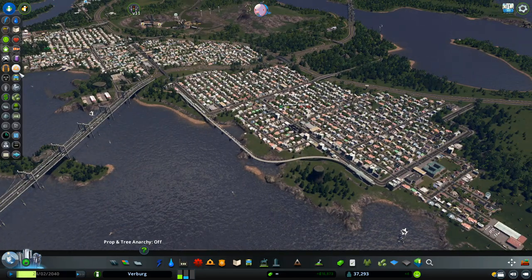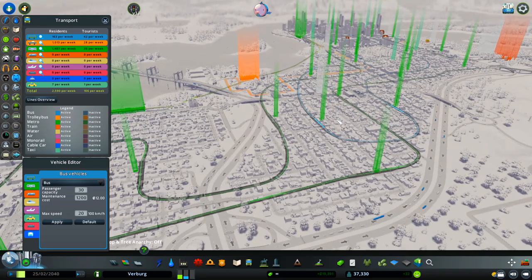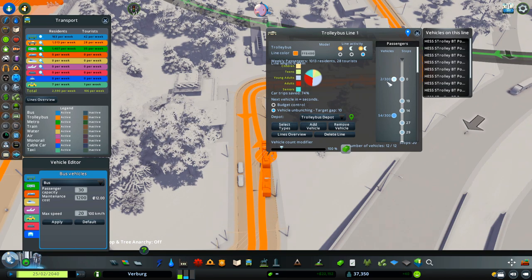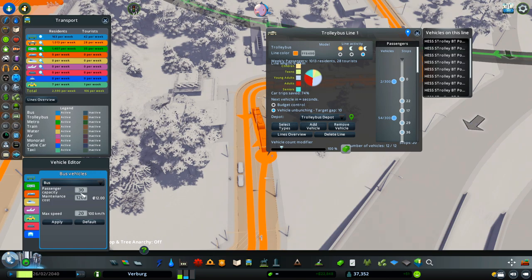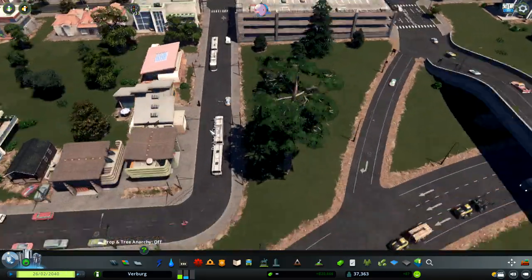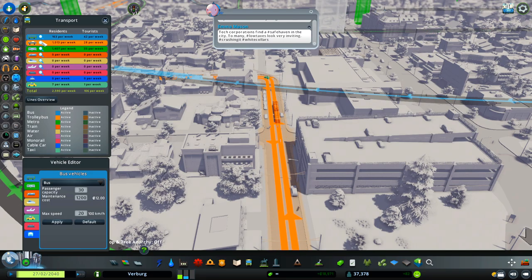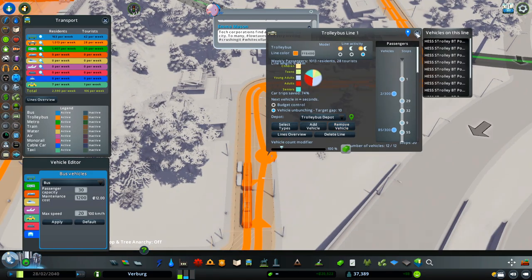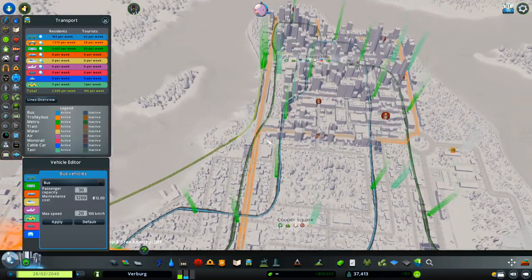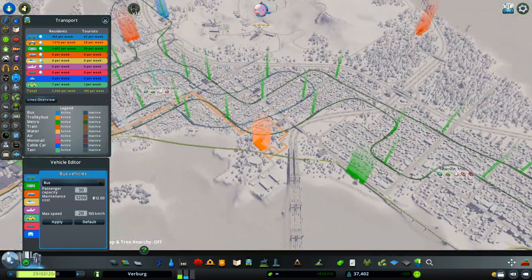Now let's get into the transport system, because I think I've created something very detailed with a lot of stations — not only metro but trolley buses as well. As you can see this number here shows 300 — I have a vehicle editor and I changed my trolley bus capacity. I added a custom trolley bus with a double carriage. The trolley bus line is only one so far, but it covers a lot of space — from the people's homes all the way to the main area with the most jobs. I definitely need to increase the trolley bus coverage.